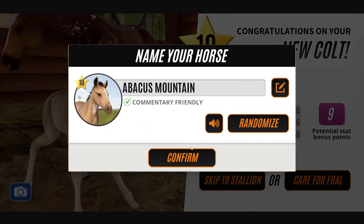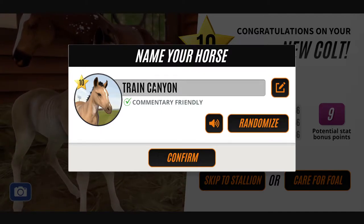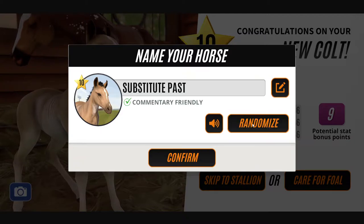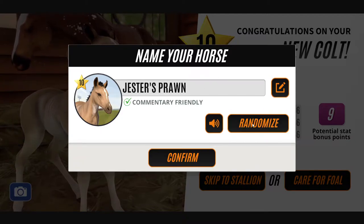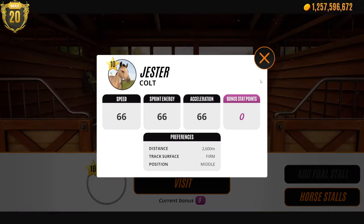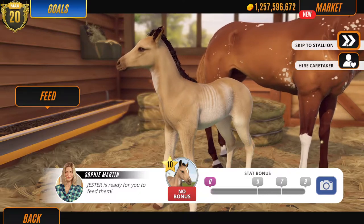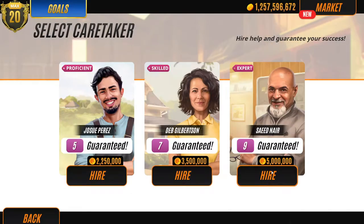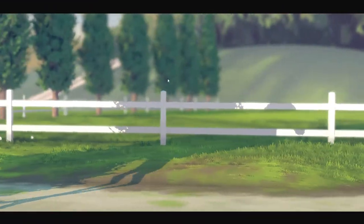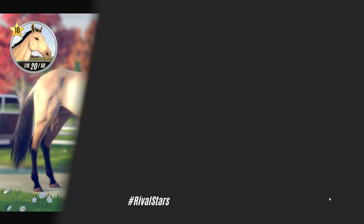Oh, I like this one. And it's another grade 10 — okay, we're gonna care for this one. I don't think I can name a foal Cookie, so I guess we can name him Jester. Shut up. Middle runner. Okay. Kinda just really wanna see what he looks like, so I'm just gonna hire a caretaker. Oh my god — he has no white socks, that looks so perfect.